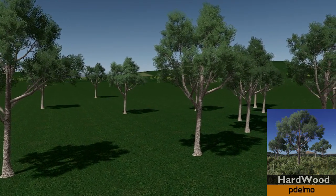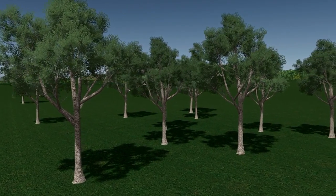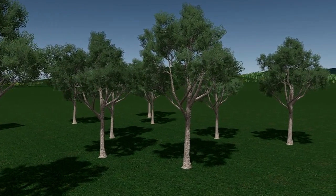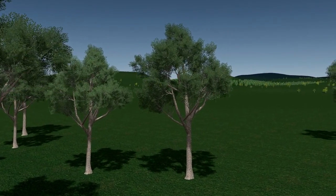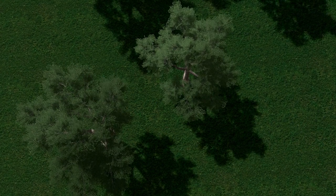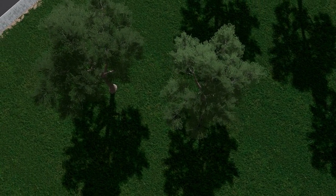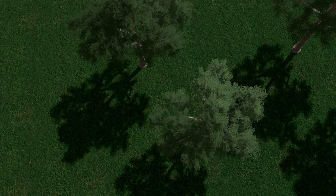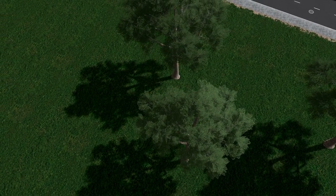Next we have the return of P Delmo. I don't know where he finds the time, but we have another fantastic model — this time it's the hardwood tree. What I particularly like about this tree is it can be used pretty much anywhere, whether it's in your city or as a forest combination. The texture of the leaves and the branches really does look realistic, and every tree that comes out from P Delmo is one that I am fascinated by.